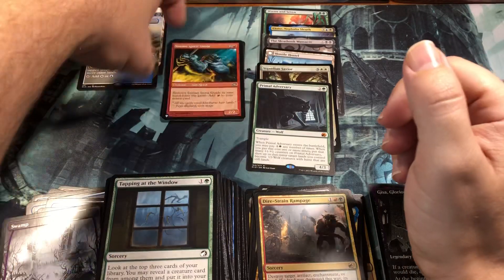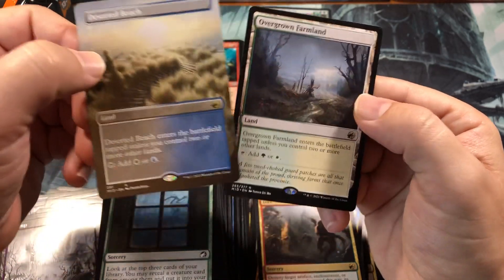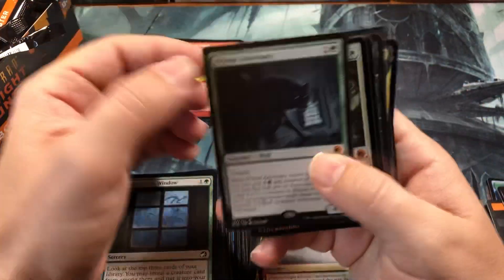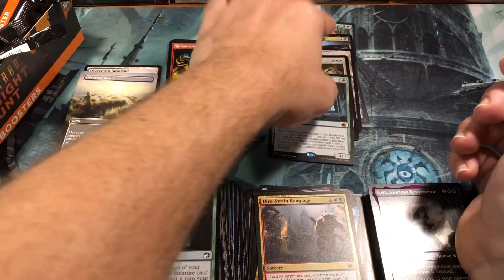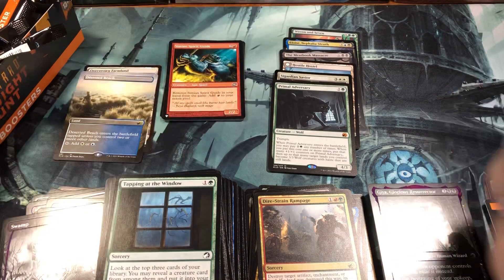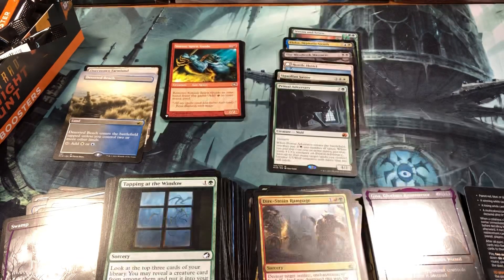We only got two of the rare land cycle which is kind of a bummer, but we got one full art and the Overgrown Farmland. Our mythics were the big hits - Primal Adversary, the foil Guardian Savior, Hostile Hostel, Meathook Massacre, Eloise, and Wrenn in Seven. So we did actually pull a Wrenn, which makes it a good box. In the future when these boxes are more expensive and the chase cards are worth a lot more, people will watch this and think, oh man, what a box! We got two of the signed art cards as well.